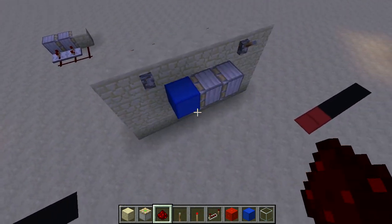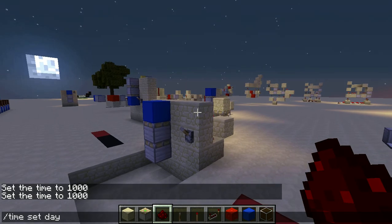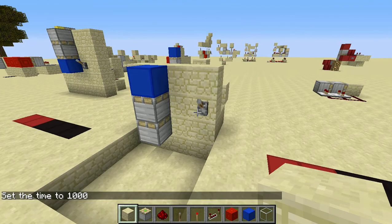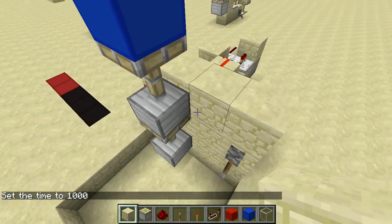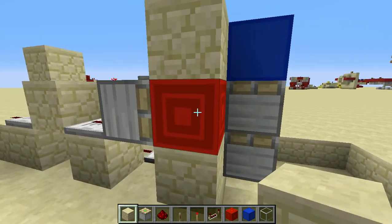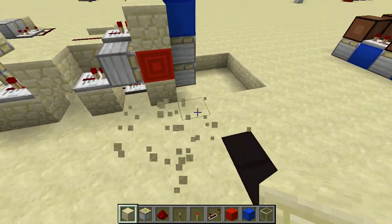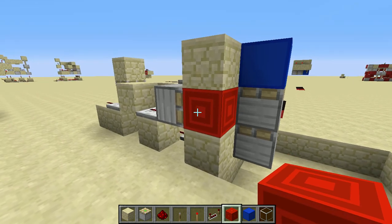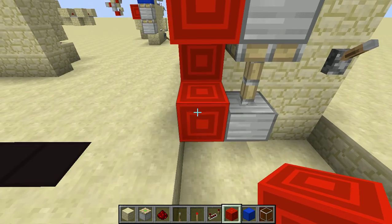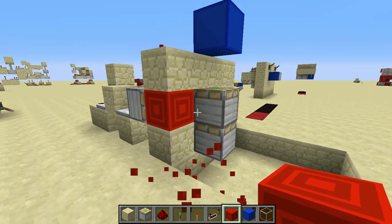It looks really nice. Let's go ahead and look at my vertical double piston extender that's against the wall. It extends outwards and then retracts like that. The only reason why I have a redstone block right here is because of how things work — when you power a block, it sort of temporarily makes the block into a redstone block. So to make a double piston extender, using redstone blocks it'll look sort of like this, and then it's like that.